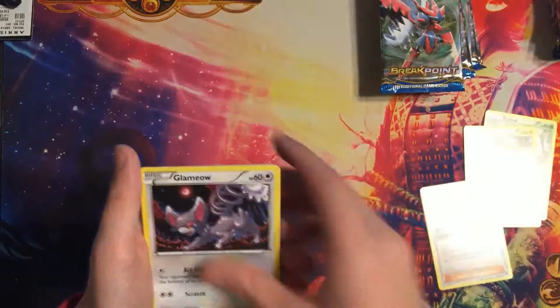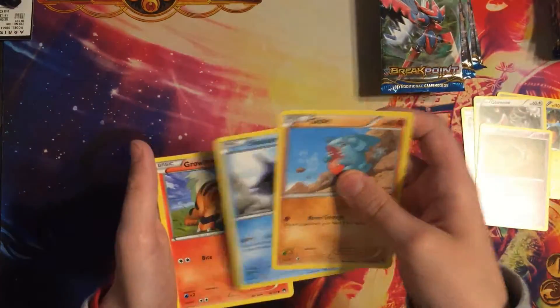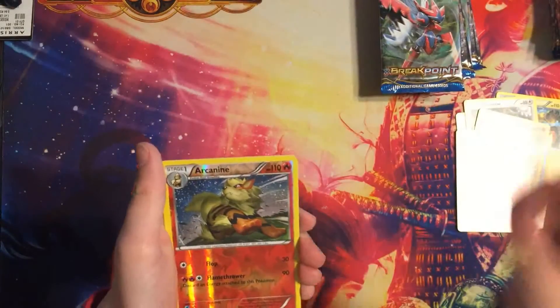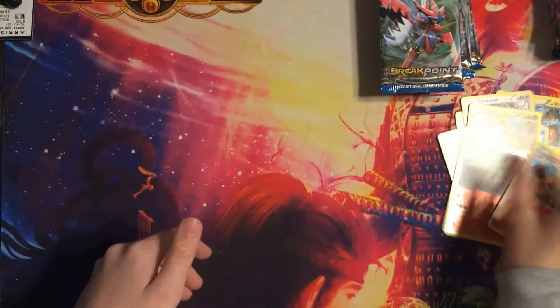It's like third eye, Glameow, Phantom, Jigglypuff, Shellder, Growlithe, Arcanine reverse, and a Camperupt.